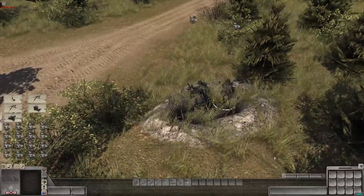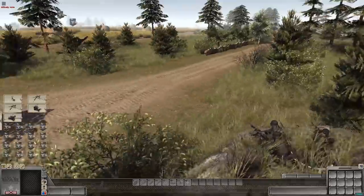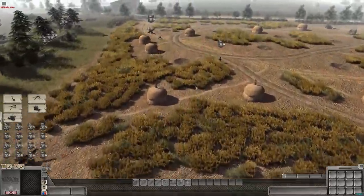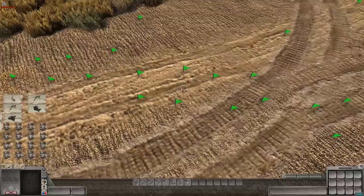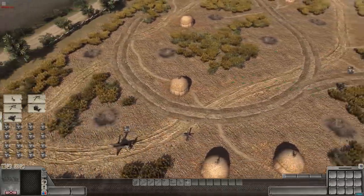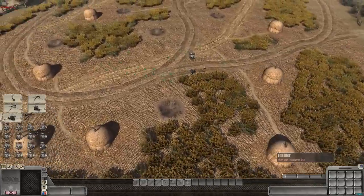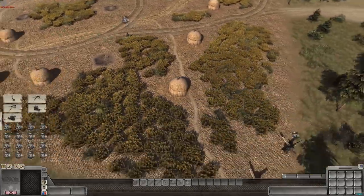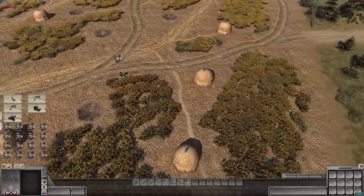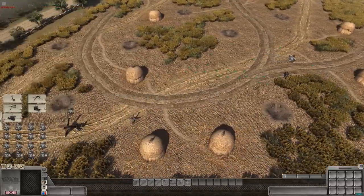Now we have a concealed German machine gun nest that will cover when troops advance. The minefield is nicely set up - very tight and neat. You can spend all day setting up mines and anti-tank defenses; they take the most time but have a very big payoff in deterring the enemy. Since we have a minefield here, it might be smart to put barbed wire and hedgehogs on either side to try to lure the enemy down the center.